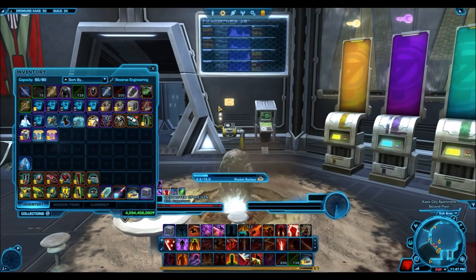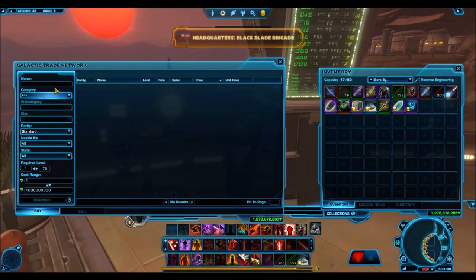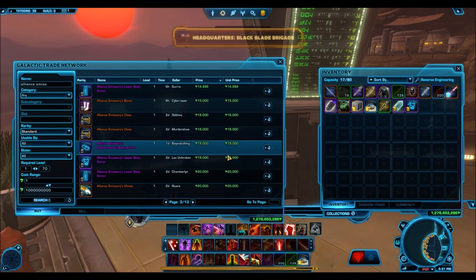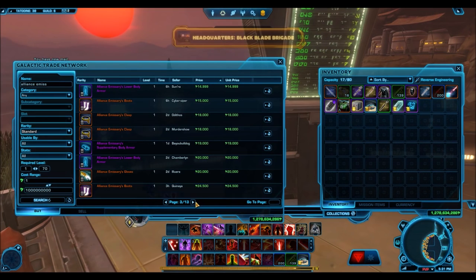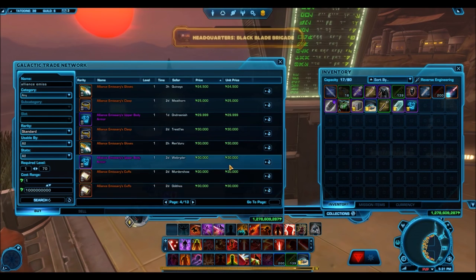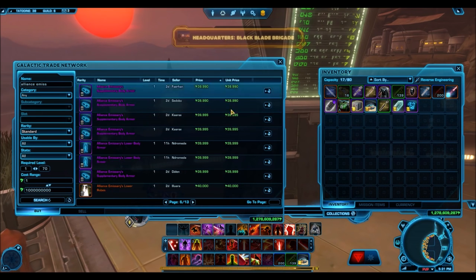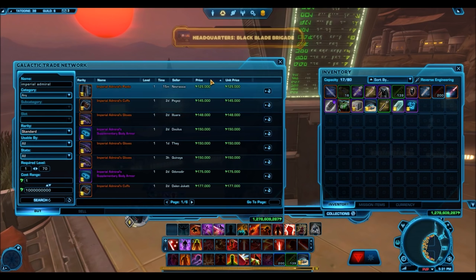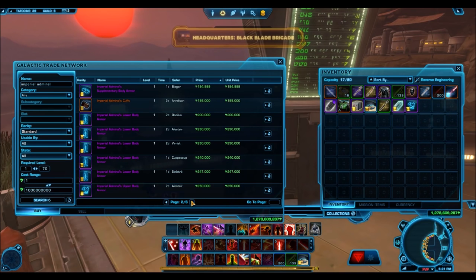Now let's say you've targeted your items and created your list. You will continually monitor the GTN for these items. As you can see on screen, I am picking up deals for the Alliance Emissary upper body armor, disregarding all other armor pieces and focusing only on the upper body armor for that chest piece. I will also look at the Imperial Admiral's Armor Set — a gold armor set with no helmet, so only the upper body armor. It's up on the GTN for only 250,000 credits, which is a very decent price. I am confident I will sell it for more than 250k in the future.